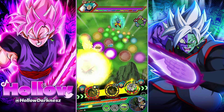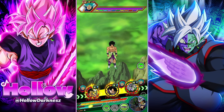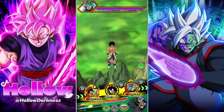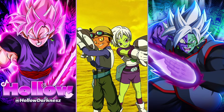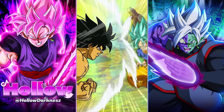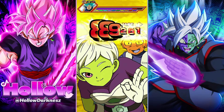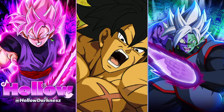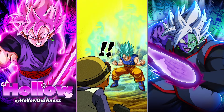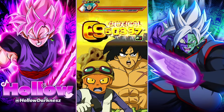We're gonna float Zamasu at the end. Let's hope he supers here so we can get the guaranteed dodge — he didn't. I honestly don't want physical Goku Black getting supered either. Some characters can get cooked from a super if your RNG isn't good. Dokkan is a game full of RNG but you just gotta keep trying.